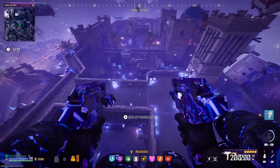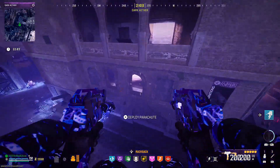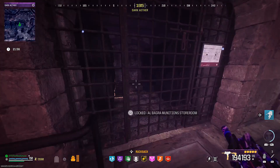I also saw a couple of comments from people trying to figure out where to exfil out of the Dark Aether. There are two exfils that I know of. One is going to be on top of the fortress on the exact opposite side from where we jumped on top of the bulldozer. The other one is in the basement just below the museum.